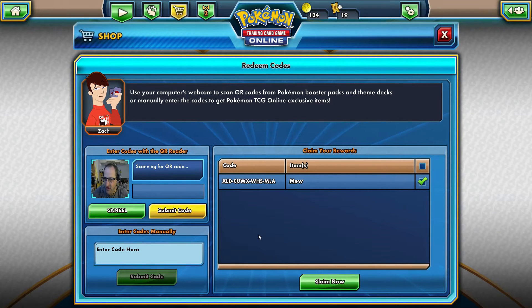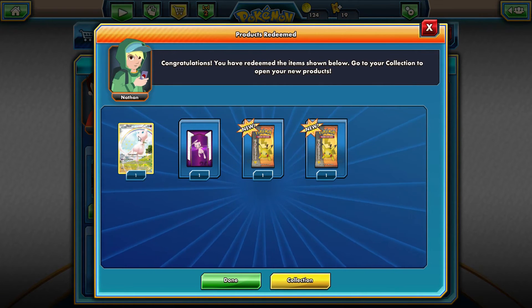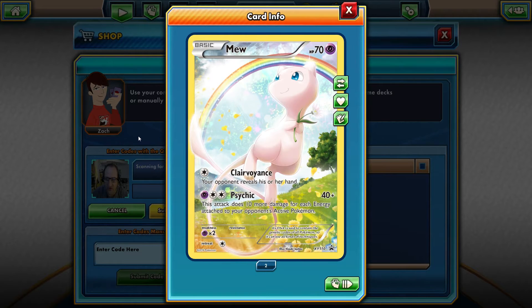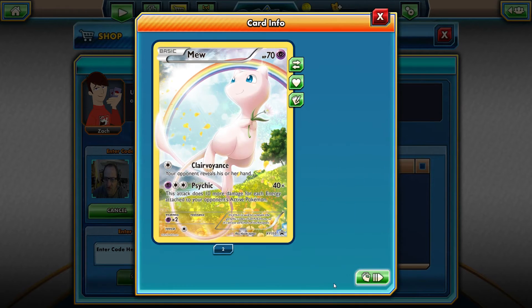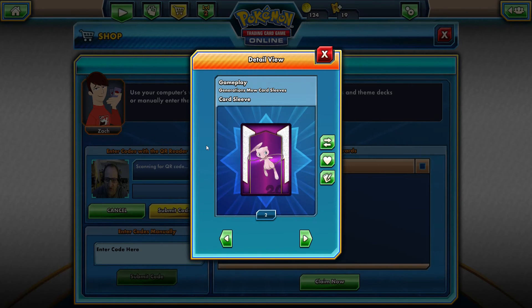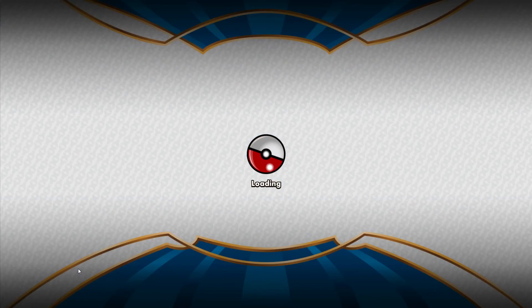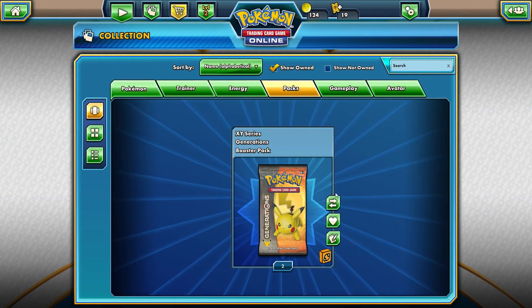Welcome back to the Mythical Pokemon unboxing. I didn't see any codes in the individual Generations packs, but I believe this is the code for the Mew collection. We've already got it set here — we're going to claim it. We got Mew! My friend actually gave me a code for this set for the online version. There are also some Mew sleeves and the two packs of Generations. We're going to head into our collection and unpack those.